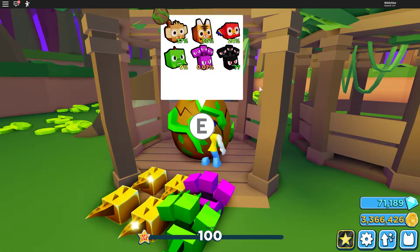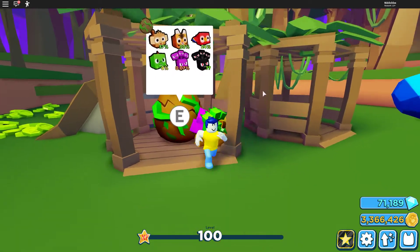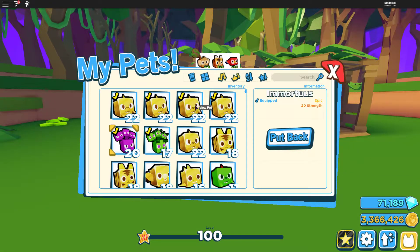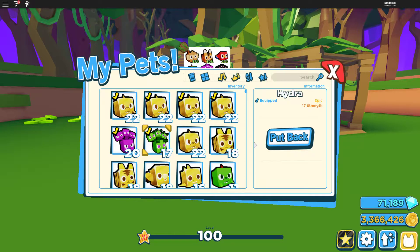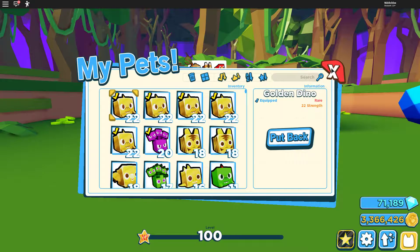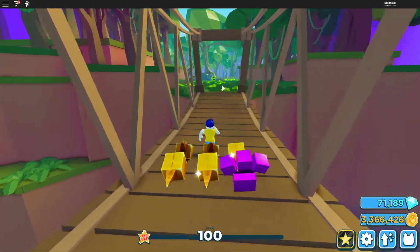We are just trying to find this one — I opened so many eggs but it's really hard to find. We've got like three million coins right now so we can open a lot of pets. There's that sound again the pet makes, really cool! We also got these golden dinos — they're a 9% chance, we upgraded those and they are really good. Actually, one of those is better than this one.